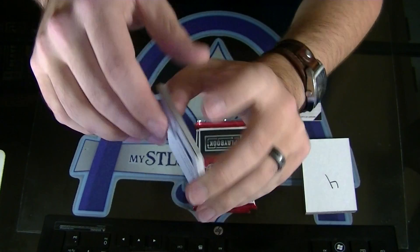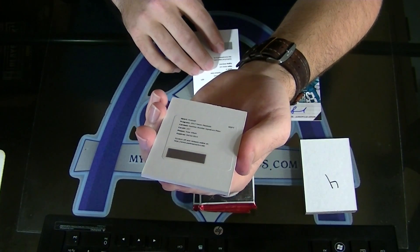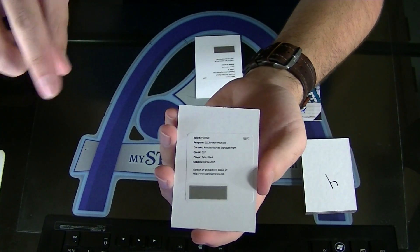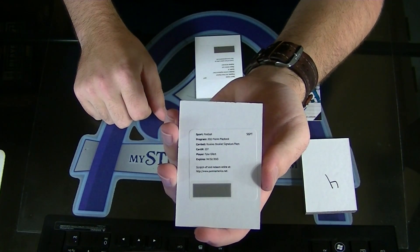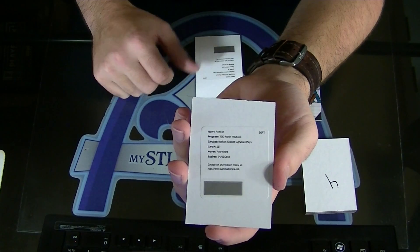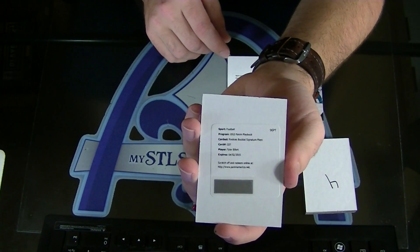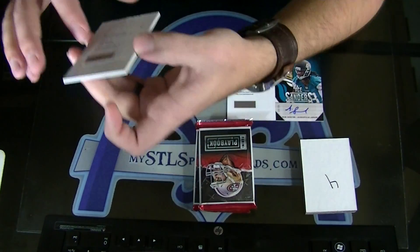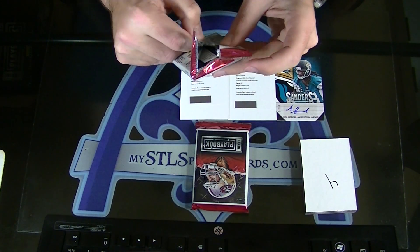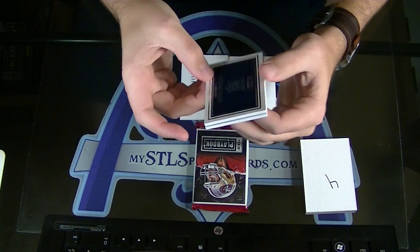And this one — Rookie Booklet Signature Plays. Nice. This is one of them where they scribbled in the play behind it, and that's Tyler Eifert — Rookie Booklet Signature Play. Beckett says out of 5. Holy crap — Andrew Luck out of 5, and then Eifert Signature Play, I believe that's number 25. Correct. Everyone's going to be happy with this draft. You're guaranteed a Booklet or Andrew Luck.